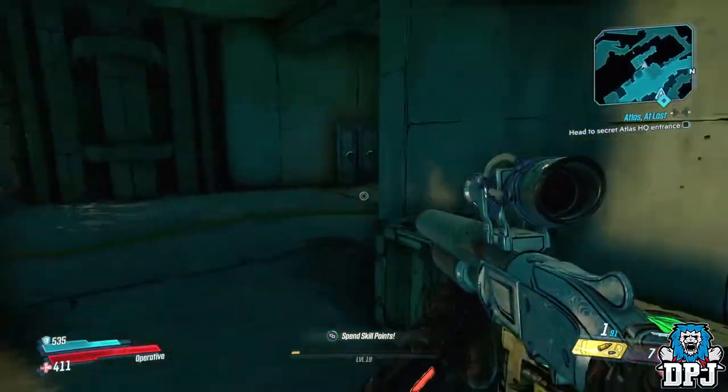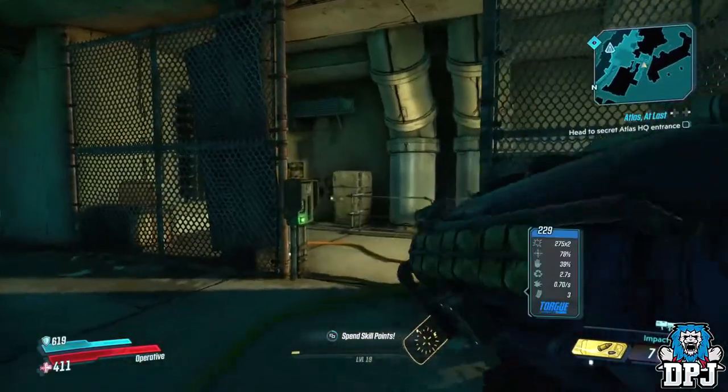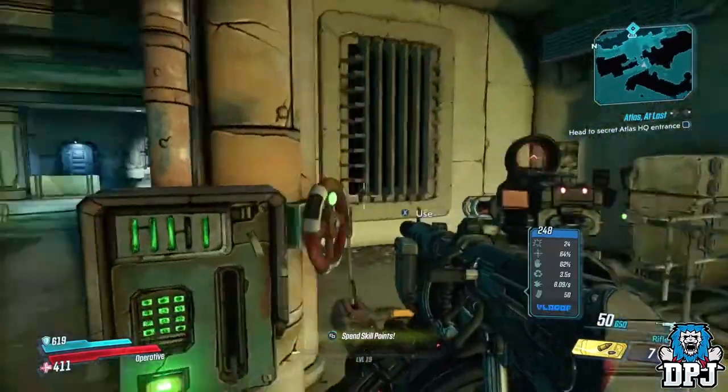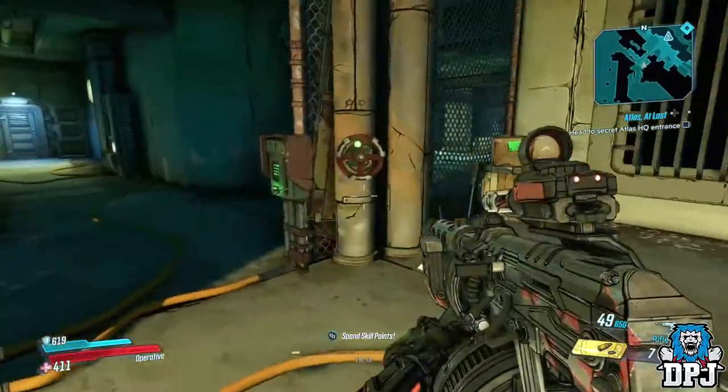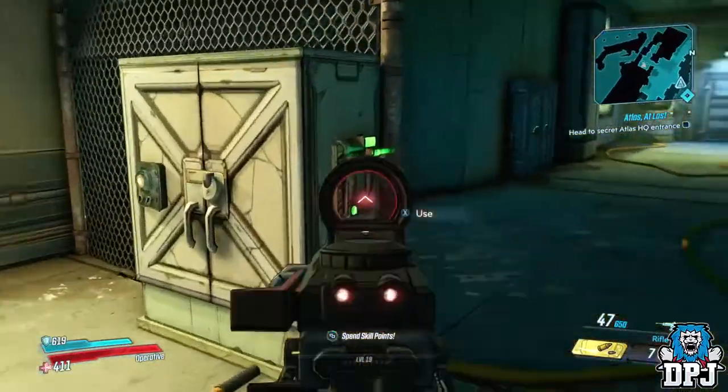Once you do that, head to where I am in this room. You have to press these levers and buttons in a certain order for him to spawn. The order is: cabinet, button, wheel, lever, cabinet, lever twice. Once this happens, he will spawn.